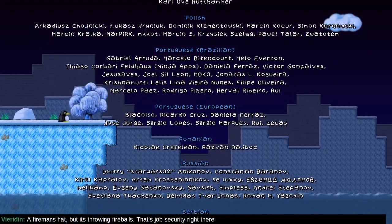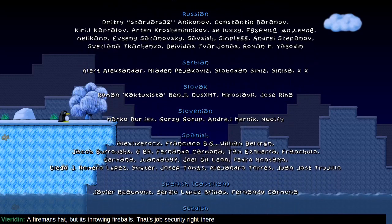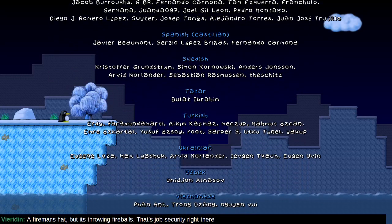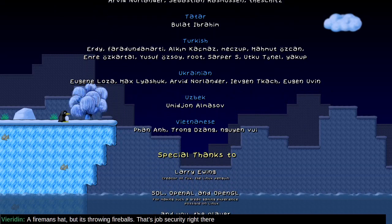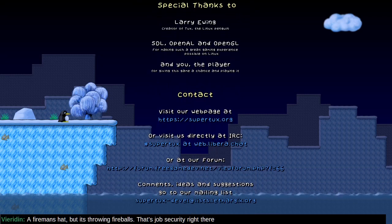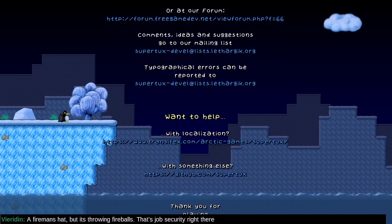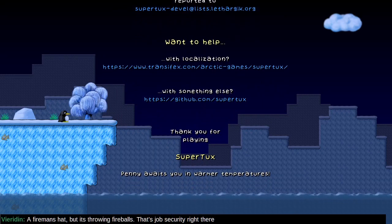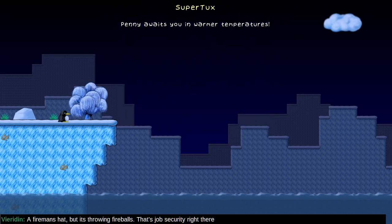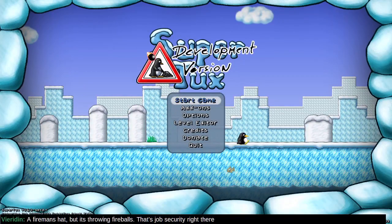How many languages is this game translated into? There's Turkish, Ukrainian, Uzbek, Vietnamese. Special thanks to Larry Englink, creator of Tux the Linux Penguin, SDL, OpenAL, OpenGL, and you the player. You can visit their website, forum, report typographical errors, help with localization, or something else. Thank you for playing SuperTux — Penny awaits you in warmer temperatures. Your object in this game is to rescue Penny, in case that was not clear. Well, that was fun — hope we enjoyed that.